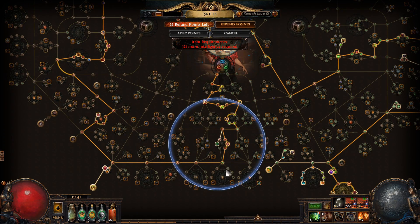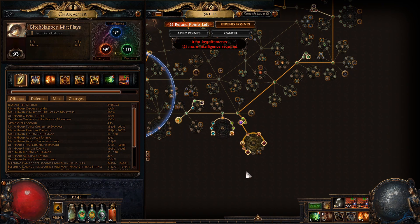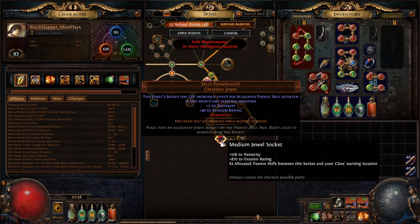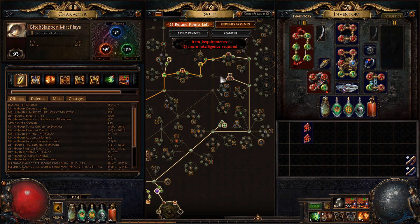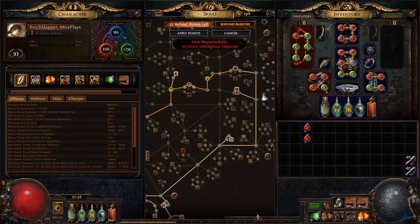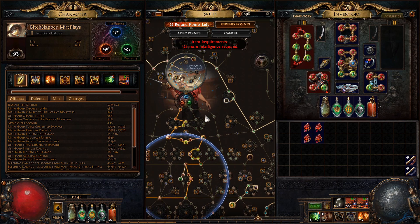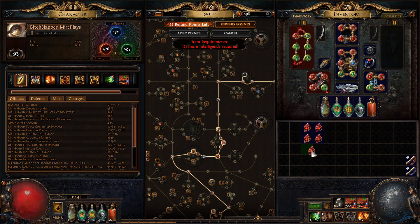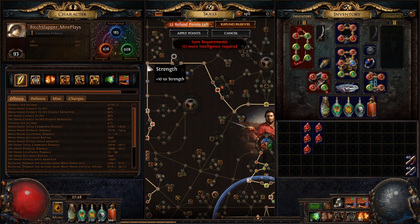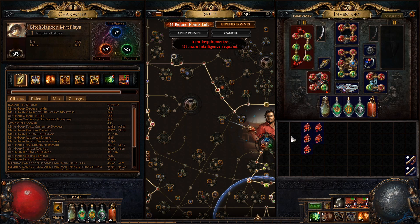Let's get to the most insane thing here — the Split Personality jewels. If I pull one out, look at how much they're giving. I have several of them placed. These are the stats I have at the moment. As you can see, I lost a whole bunch of dexterity here without them — these are not to toy with in terms of how much dexterity they're giving. And more dexterity with One With Nothing means way more damage.